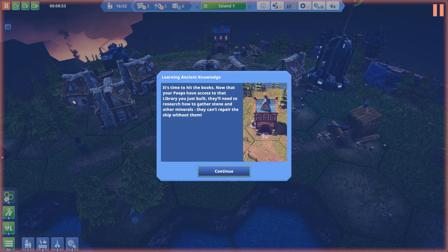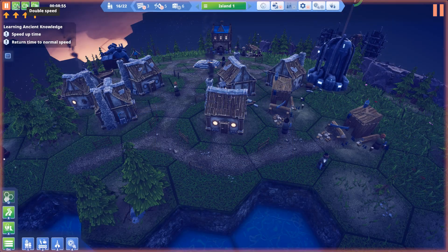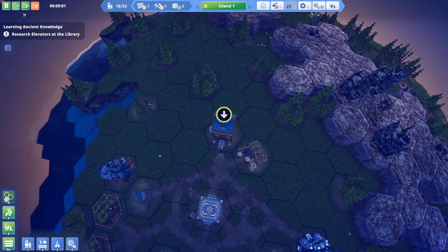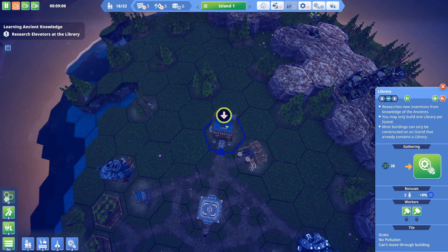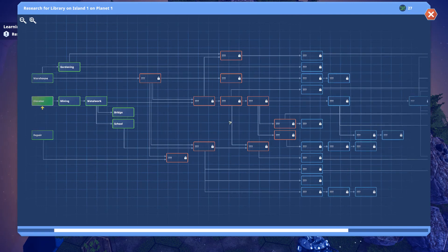Learning ancient knowledge — it's time to hit the books. Now that your peeps have access to the library you just built, they will need to research how to gather stone and other minerals. They can't repair the ship without them. First, you should check out the game speed controls up on the top of the bar. Stone is an important resource and needs to be mined from the mountains up on top of the highland, but first you need to reach it. Research elevators and then build one against a cliff. Let me just slow that down again — library, research... ooh, look at this. Oh my word, that's a lot of research to be done. Elevator — it costs me five, I've got 27. I will do that.